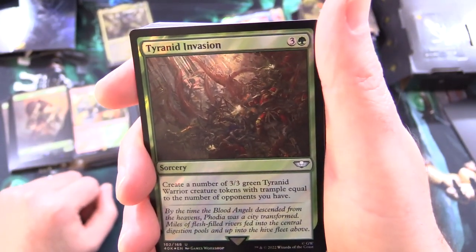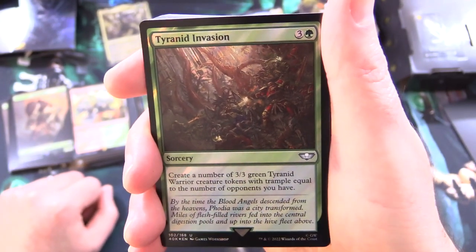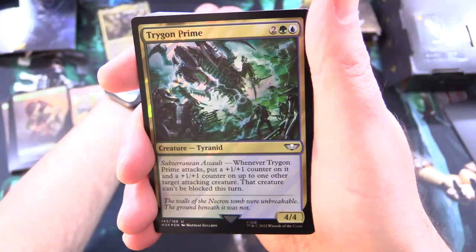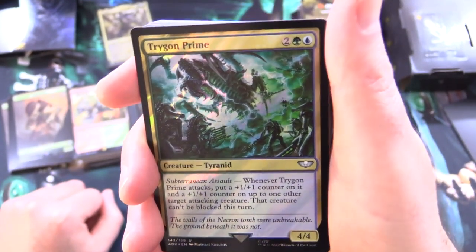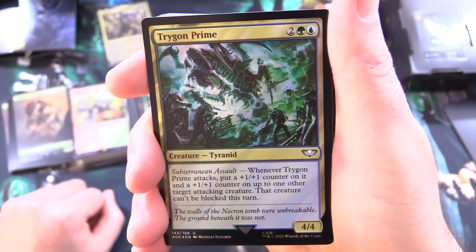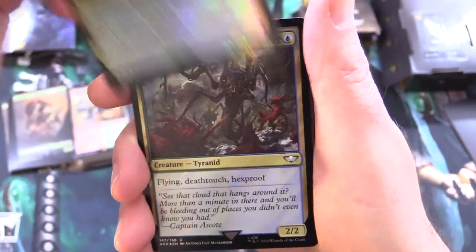Tyranid Invasion is a sorcery for 4 that creates a number of 3/3 green Tyranid Warrior creature tokens with Trample equal to the number of opponents you have. Trigon Prime is a 4/4 Tyranid creature for 4 with Subterranean Assault: whenever it attacks, put a +1/+1 counter on it and on up to one other target attacking creature — that creature can't be blocked this turn.